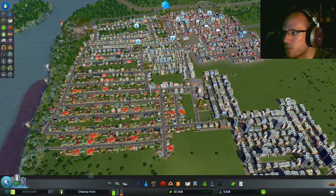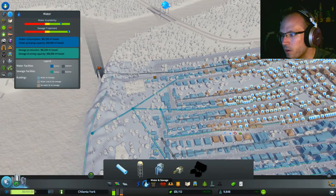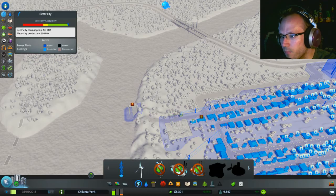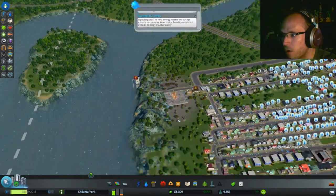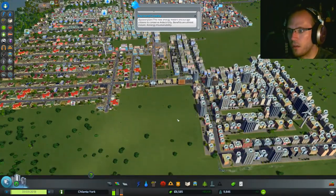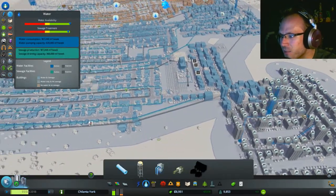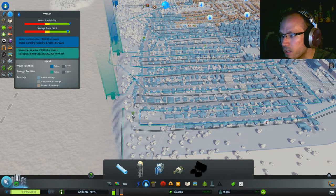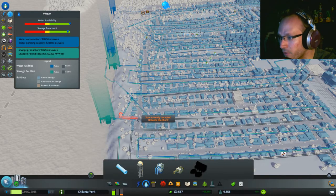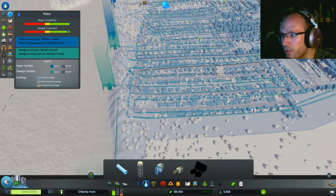Oh my god, we're so close to 10K! Why is there no water coming out of this one? Because he doesn't have power — I forgot to give this guy power. There's your power, deal with it. This is what happens when you don't design a sewage system properly. Can I fix this? Please tell me that fixes it — because I want 10,000 population! Yes!